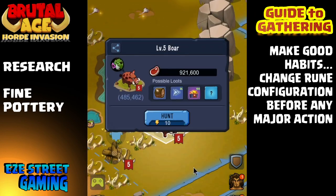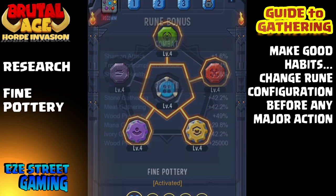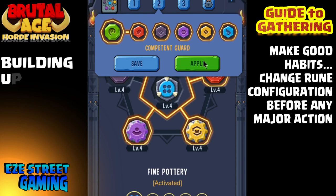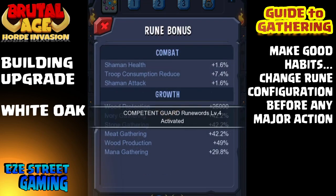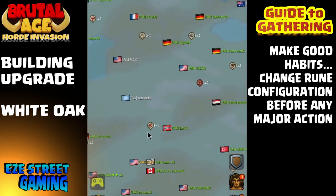When I want to go collecting, I clicked on the boar. Right now I'm in Fine Pottery for a research upgrade, so I'll switch from Fine Pottery to what's called Competent Guard. You may want one that's different, and I'll tell you where to get that in a second. I switched over to Competent Guard and now my percentage for gathering has increased much more — all my percentages are way up over 100% for all the collections.